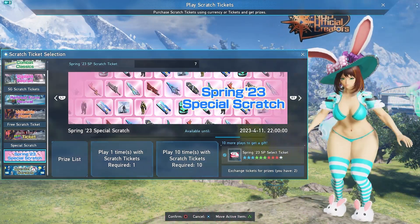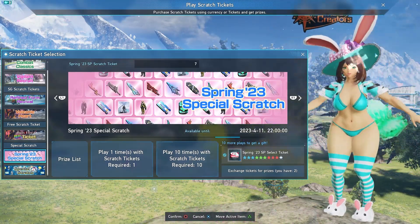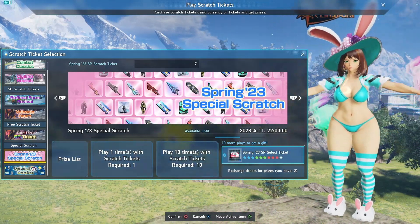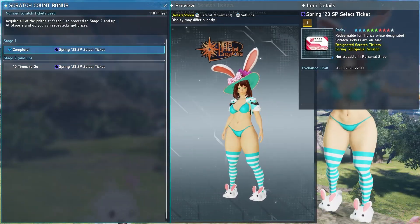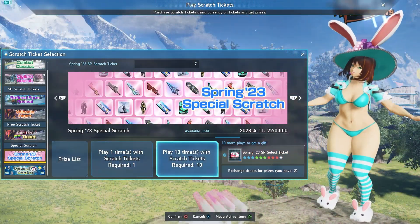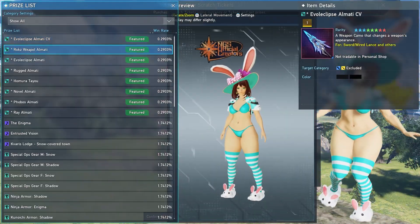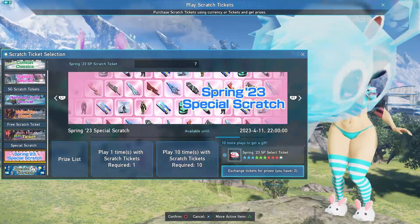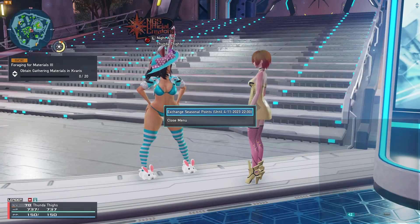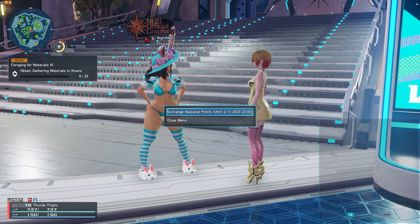Something else that's going to be coming to an end with maintenance is going to be the Spring 23 Special Scratch. If you were running this previous Spring 23 event and getting these special Scratch tickets, and you've been scratching on this, you should have been getting a Spring 23 SP Select ticket. Make sure that you use any Scratch tickets and Select tickets on the Scratch, because that's going to be going away. There's a lot of really cool stuff in the prize listing, so make sure you choose all the stuff you need with the tickets you have. This is also your last chance to use your seasonal points as Yandy — the Yandy Point Trade is going away, so make sure you use any points you have remaining.